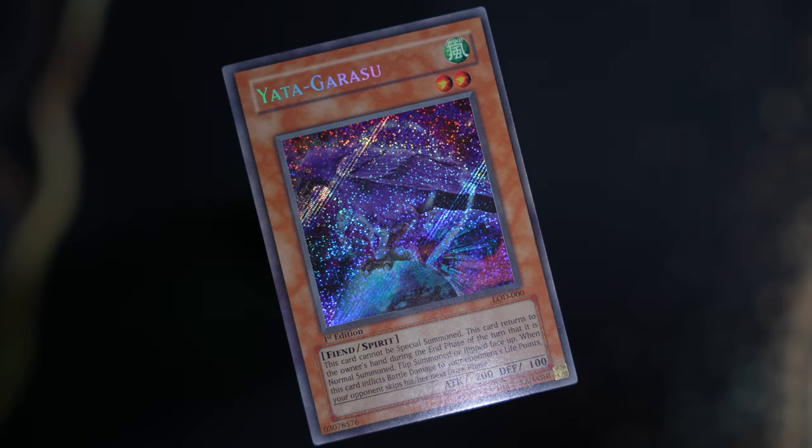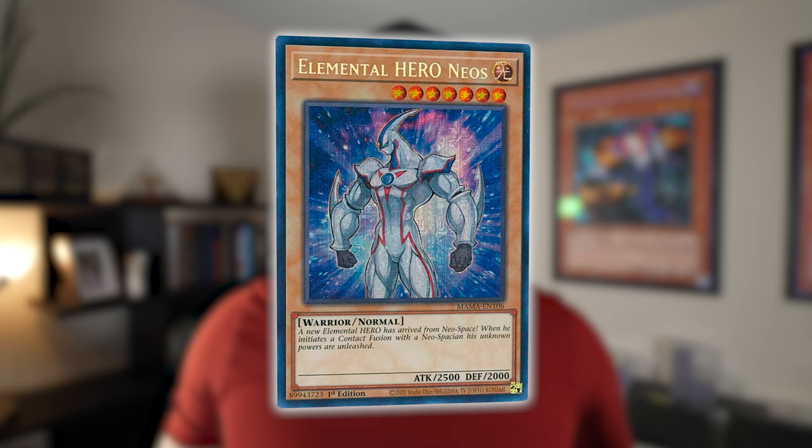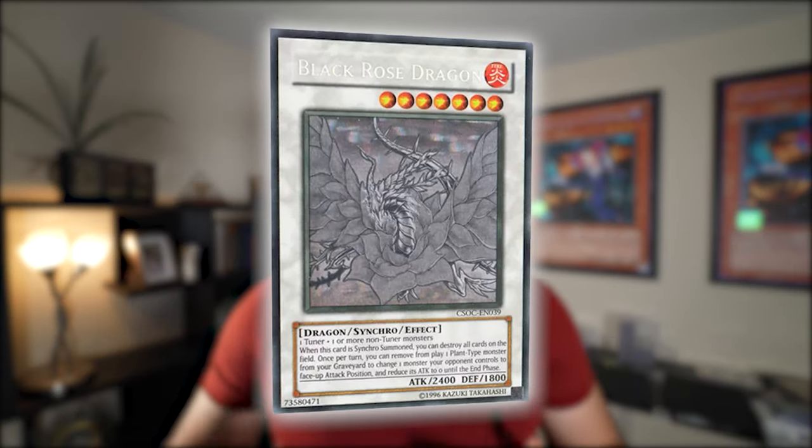Just because something is rare does not mean it actually works well. Pharaoh Rare, because of its nature, does not work on every single card. Things like Secret Rare or Ultimate Rare are hollow foil patterns that add extra colors or accentuate aspects of the card artwork. With Pharaoh Rare, the hollow foil accentuates the art, but the Pharaoh theme doesn't fit every card. So it doesn't really make sense to have something like Elemental Hero Neos as a Pharaoh Rare — it feels like a gimmick.